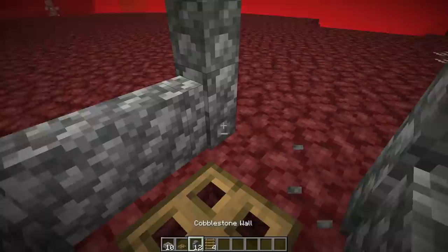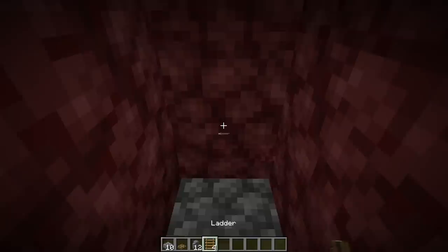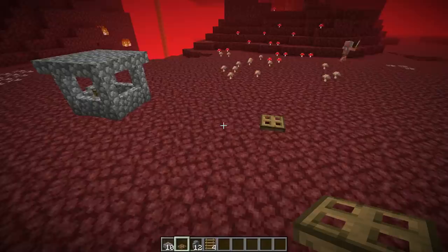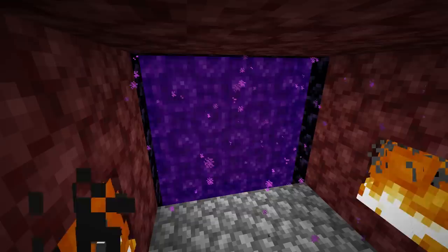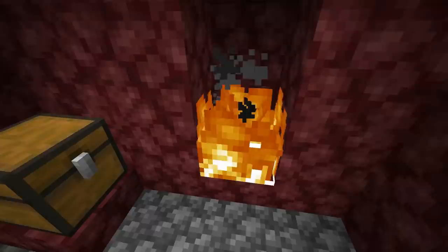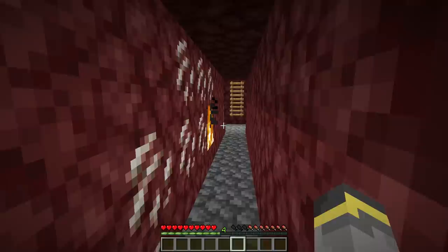Now you need a way out of the farm. If you're really brave, replace a wall with a fence gate — but that's highly dangerous. A smarter idea is making a hallway that goes off to the side, with slabs on the floor, a ladder at the end going up to the surface, and a trapdoor on top. Make that hallway a bit longer than I did here. The safest way to exit is a nether portal — make a hallway, place a nether portal at the end, and link it to somewhere in the overworld.